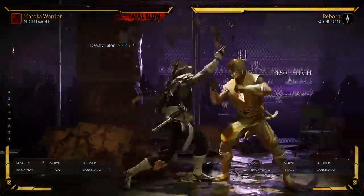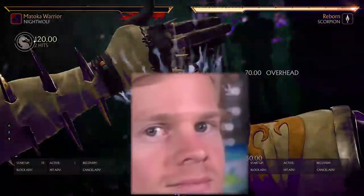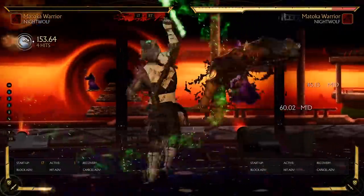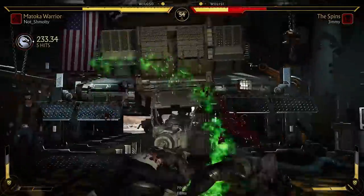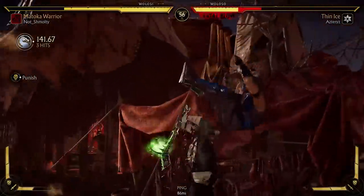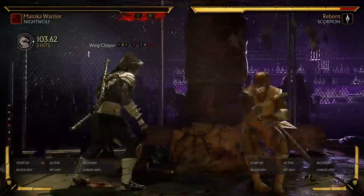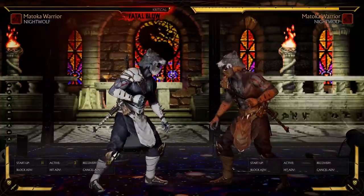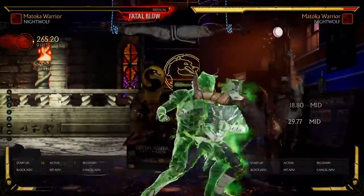Next is Deadly Talon, done using 3-1-2. The first two hits of this string are both highs, making it pretty risky to throw out on block. However, the third hit is an overhead, which will crushing blow if your opponent doesn't get hit by either of the first two attacks. The only way I've found success landing this is dropping a combo on purpose and going straight into the string — hoping they don't break away, up 3, roll, or delayed wake-up, and that you catch them right as they stand up. 90% of the time, they're gonna block high. Nightwolf has only two unique crushing blows and they're both overheads, so just take your full combo. Lastly, we have Wing Clipper, which is Back-3, 4, Down-4. I don't find this very useful — it's a mid with the second and third hits going low, and you can hit confirm the second hit for a full combo, but it has very limited range and isn't particularly fast. There are already better options, like Ancestral Rites.